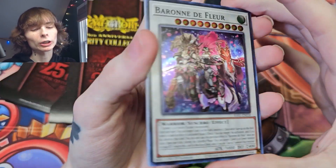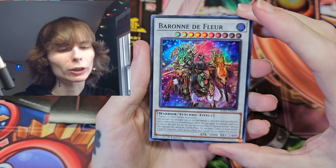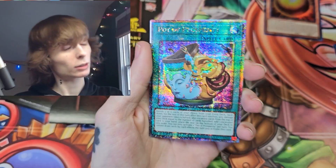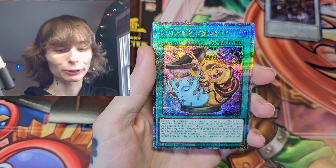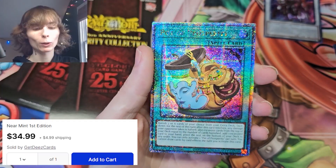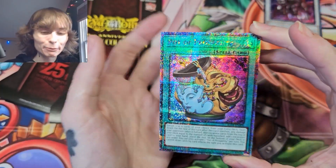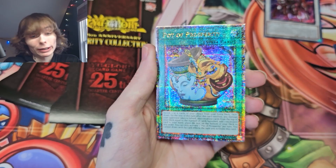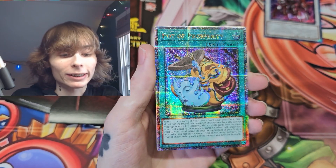We really need that ash — we got a Baron de Fleur. I did need one; I don't know if I have one in the deck already. We'll find out when we look at it. That's incredible — that's Pot of Prosperity! We got a quarter century rare Pot of Prosperity. What a pull — that looks astonishing, honestly just incredible. I don't know what to tell you guys, that just looks fantastic.